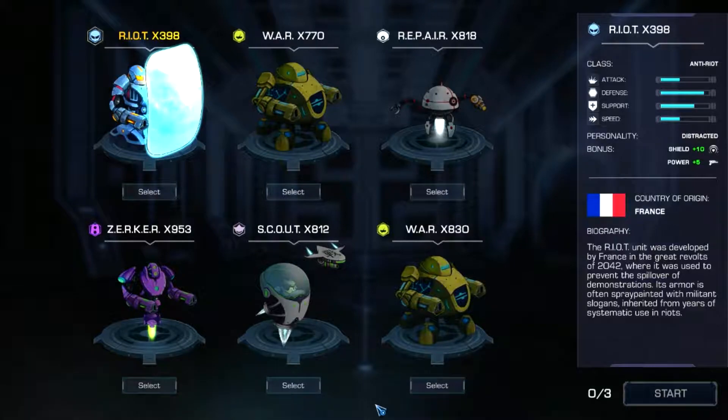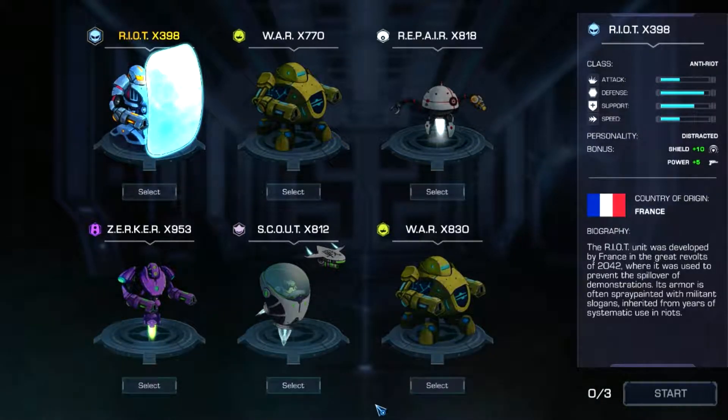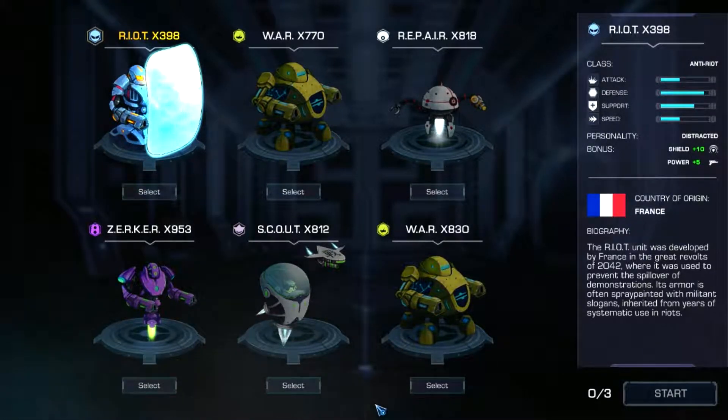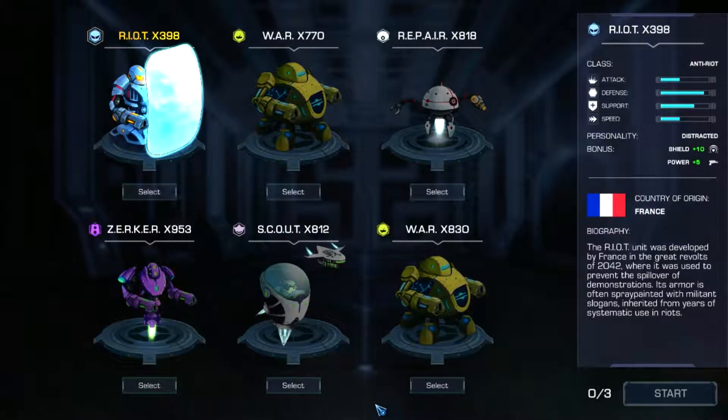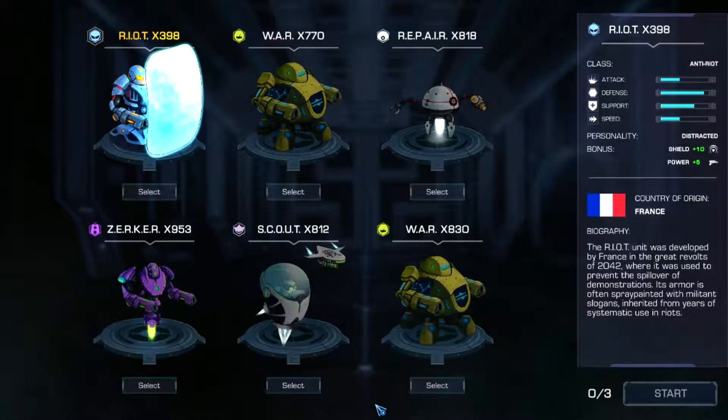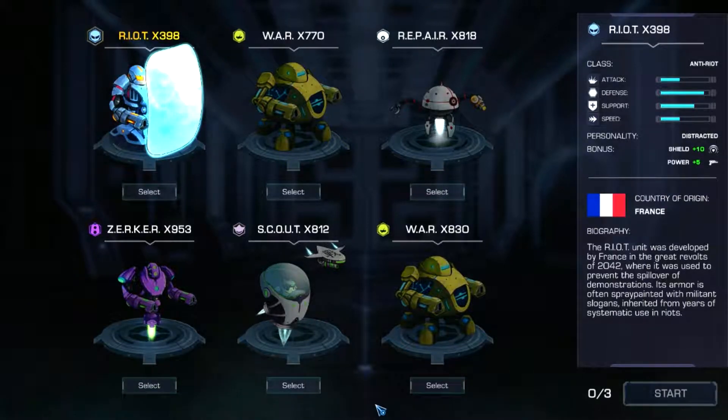Alright, everybody, welcome to Robothorium! This game is by Goblins Studio and published by Goblins Studio and Whisper Games. It's currently in early access on Steam for 10% off at $13.49 US, normally $14.99. You can also grab the soundtrack for $9.99 — it's actually rather good. I received a key from the developer, so always bear that in mind. We're playing patch 0.70, which is the latest.